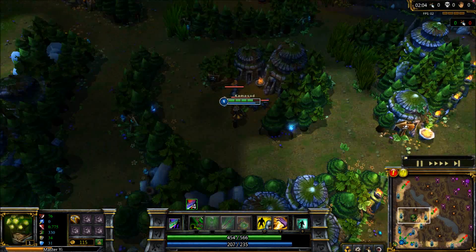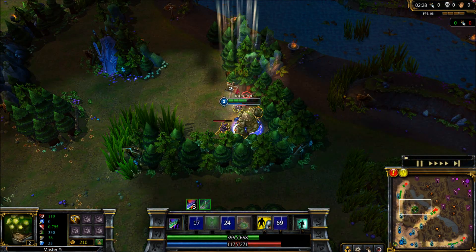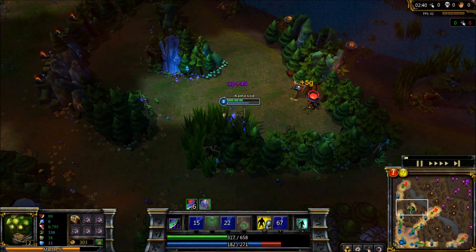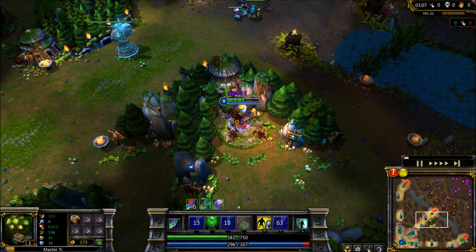Alright guys, here's my jungle Yi guide to get to level 18. First you want to go Wraiths, then you want to go Wolves, then you want to go Blue. Then you want to go Wraiths again. Then you want to go Wolves.